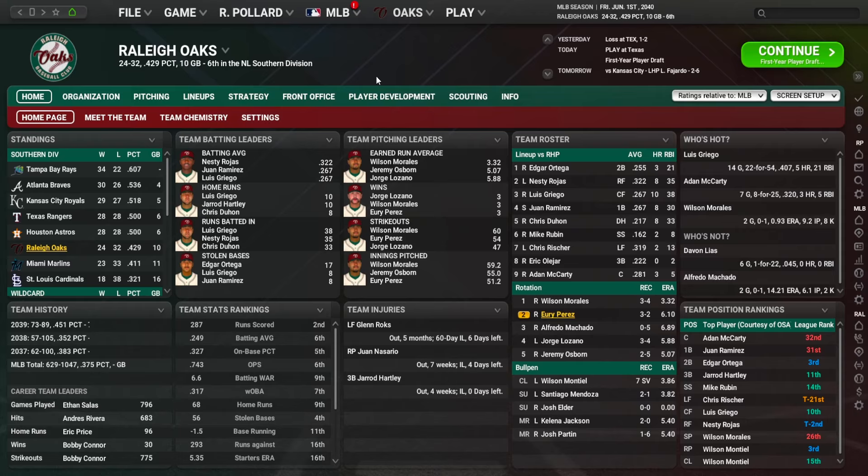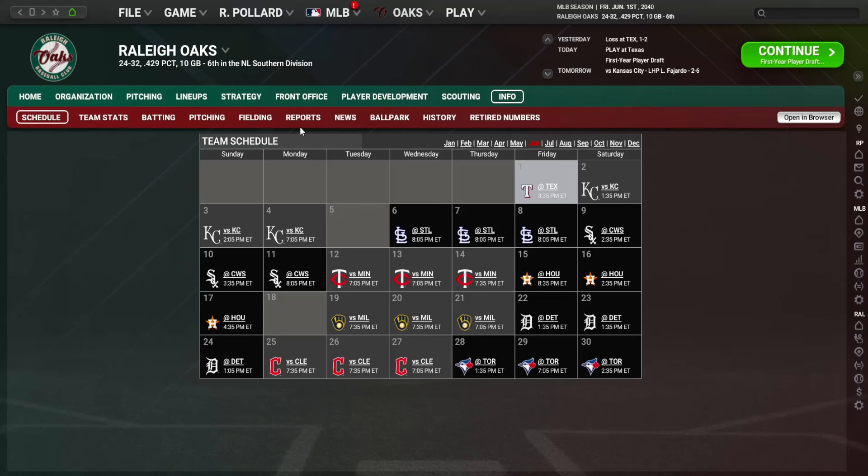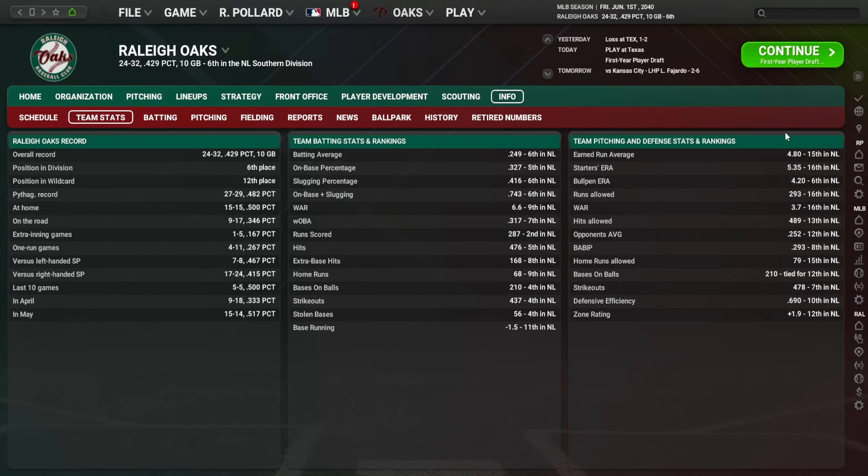Here we are at June 1st and things have gotten off to a mixed bag. We have an incredible offense so far, but we do not have any pitching whatsoever — we are the worst pitching team in the league. 15th ERA total, 16th starters. Runs allowed worst in the National League, WAR worst in the NL. Horrible at giving up home runs. The defense has not been spectacular either, but hopefully that can improve.